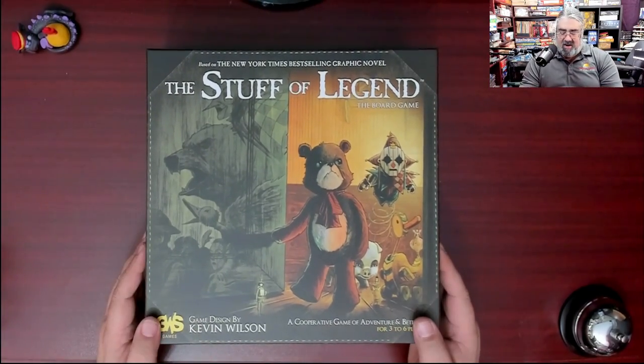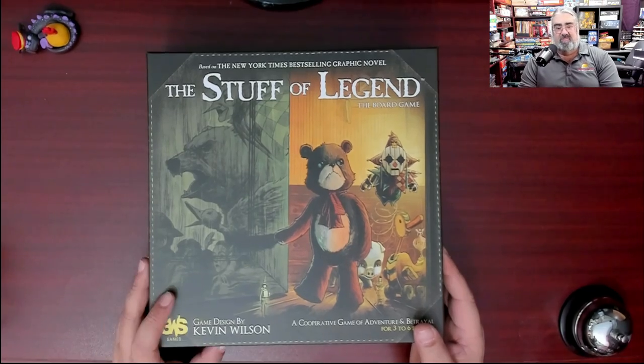There you go - everything you get in the box for The Stuff of Legend, the board game, based on the graphic novel The Stuff of Legend. One thing worth pointing out for fans of the book: this only recreates book one of the graphic novel series - Stuff of Legend book one, The Dark. I don't know if there will be a book two; 3WS Games was talking about it but I don't know if it's in production. This is a semi-cooperative game, cooperative with hidden traitors - there is always at least one hidden traitor but there may be multiple. I have been told this is the new Battlestar Galactica, which has me really excited because I love that game from Fantasy Flight.